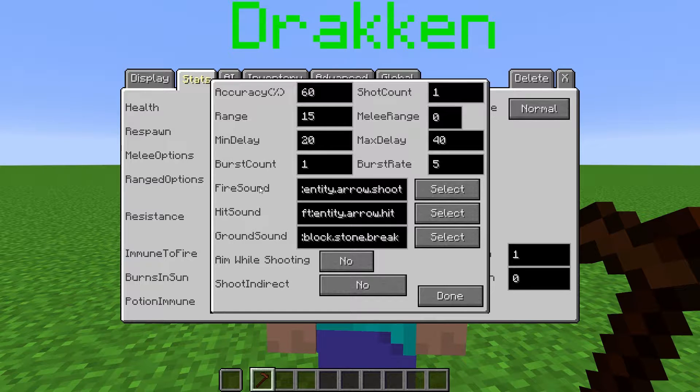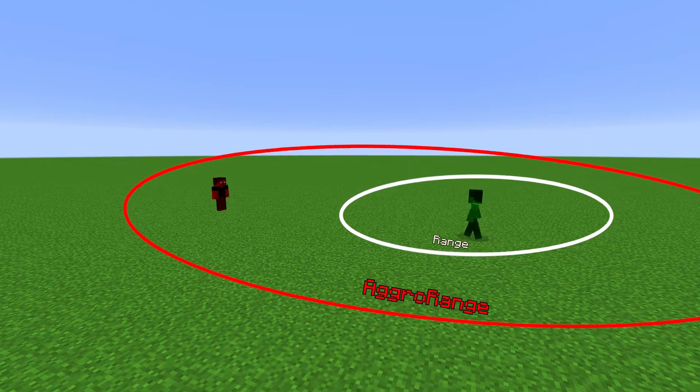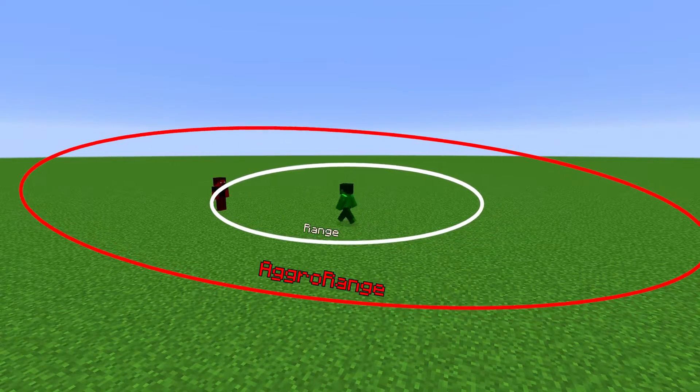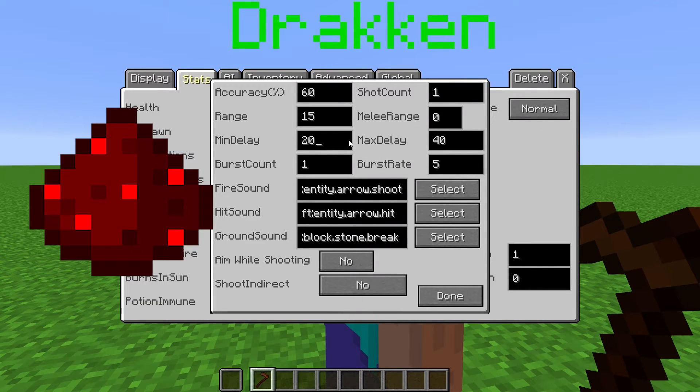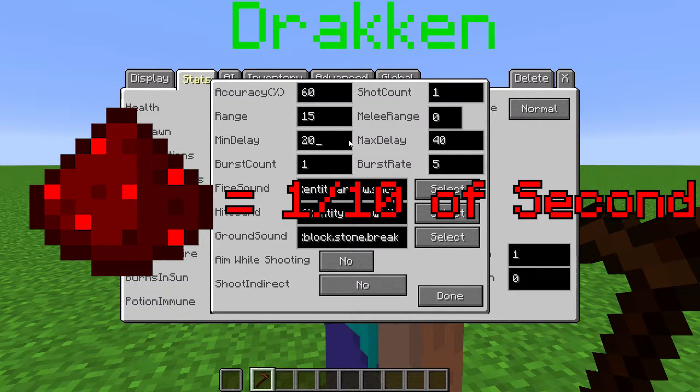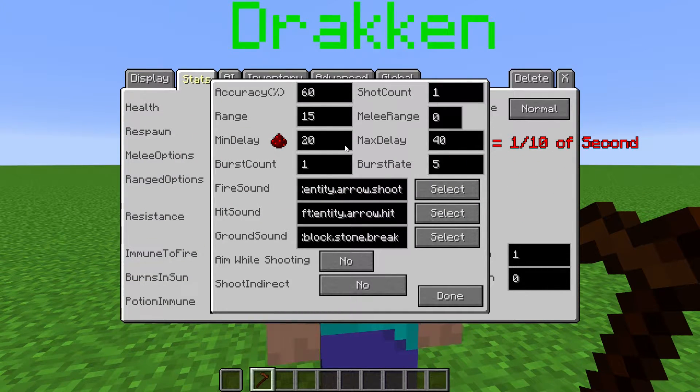Over here, we can change settings for the ranged attack. Accuracy is how accurate their shot is. Range is how far their projectile will reach. If the enemy is within their aggro range but farther than the distance they can throw, they will walk until they are within distance. Min and max delay are the amount of redstone ticks between each attack. One redstone tick is equal to one-tenth of a second. After a shot, it will choose a random number between these two values. The min and max delay decides when the NPC attacks, but burst count lets you decide how many shots are in an attack.